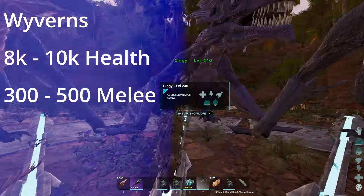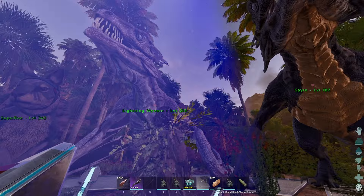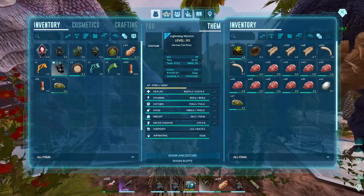ARK being ARK, it's quite the struggle to walk around the obelisk with 5 Wyverns on the platform, so bear with me. Important to mention is that the Wyverns are mate boosted, which means less incoming damage and more outgoing damage.